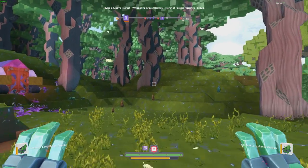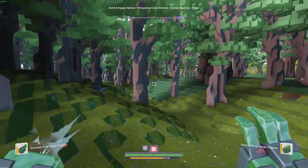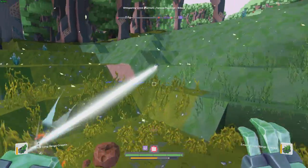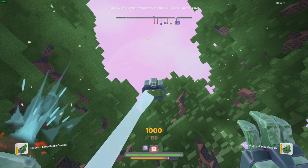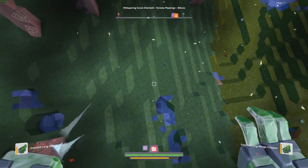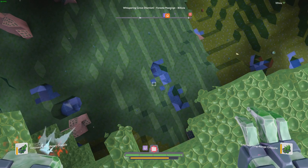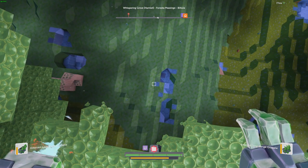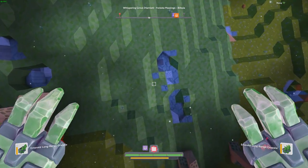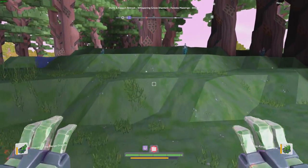That is the basics of grapple controls. You can do a lot of really amazing things with grapples, especially the higher level ones — great for getting around, getting out of tight spaces, traveling faster. One really important thing to note is that if you grapple the ground, or while you're grappled, you are immune to fall and impact damage. So if you slam yourself into a wall, you won't take any damage as long as you're still grappled to something.